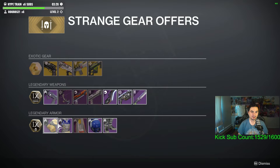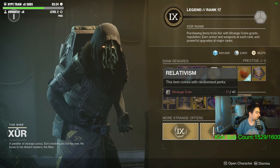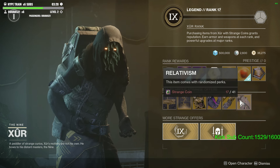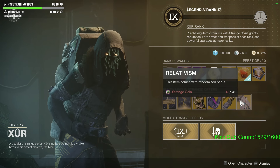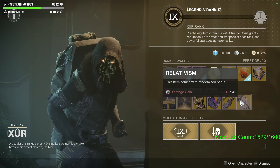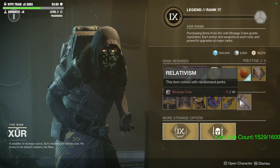Here are the armor rolls as well — the simulator armor set. Once again, you can only buy an exotic class item from Xur if you've done the Dual Destiny mission. It costs 41 strange coins, and it seems you can buy as many as you want for when Xur has it. So get farming for those strange coins and buy those exotic class items.